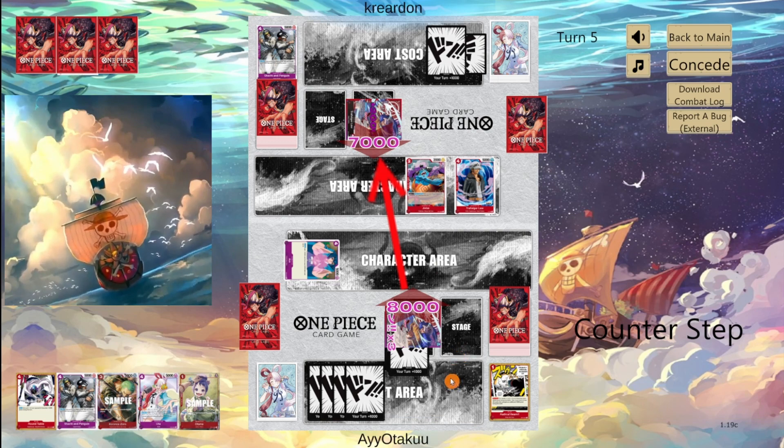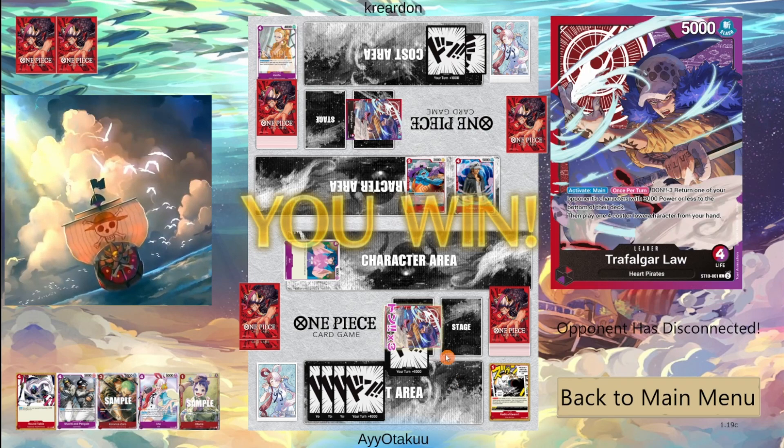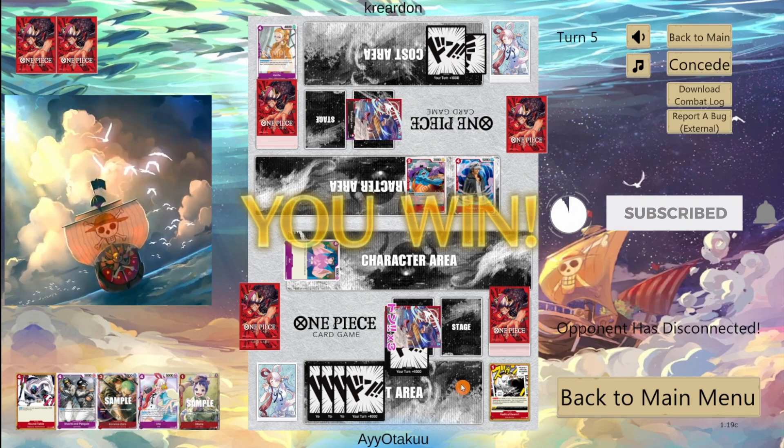We'll go 8 at leader with a forward on left. I can either blocker or just bottom deck the Jinbei, bring out a Zoro and swing again — probably the better choice since Jinbei can minus us. I'm not too scared about the Lore. And they just left — well, first game was quick. Let's go find our next match.